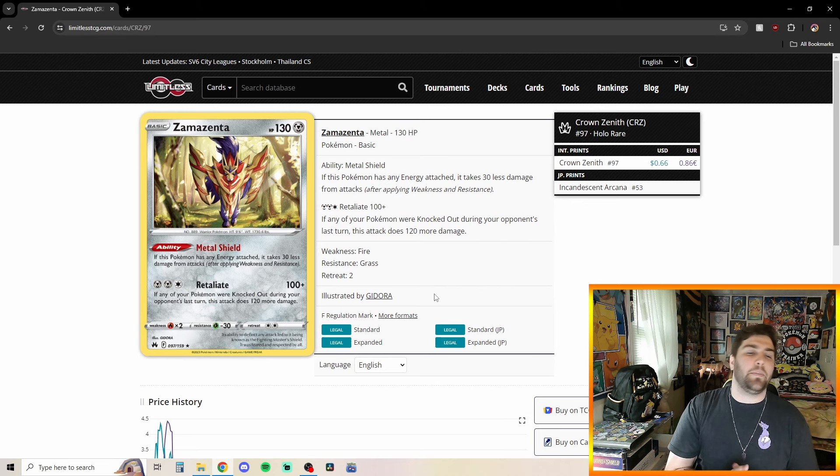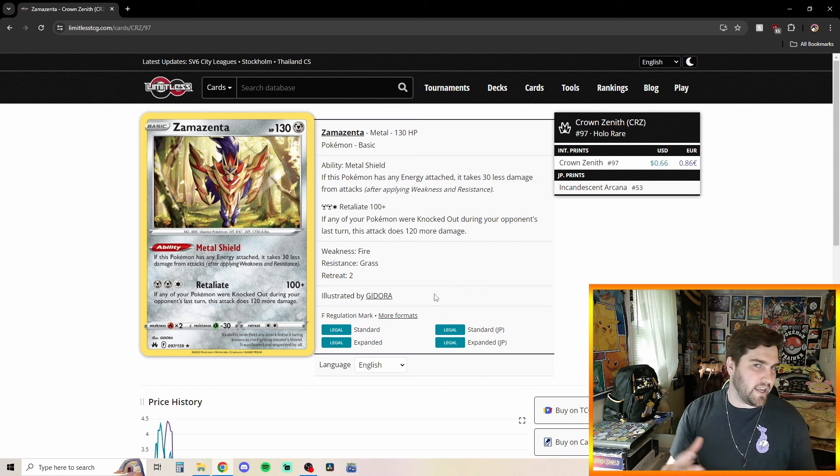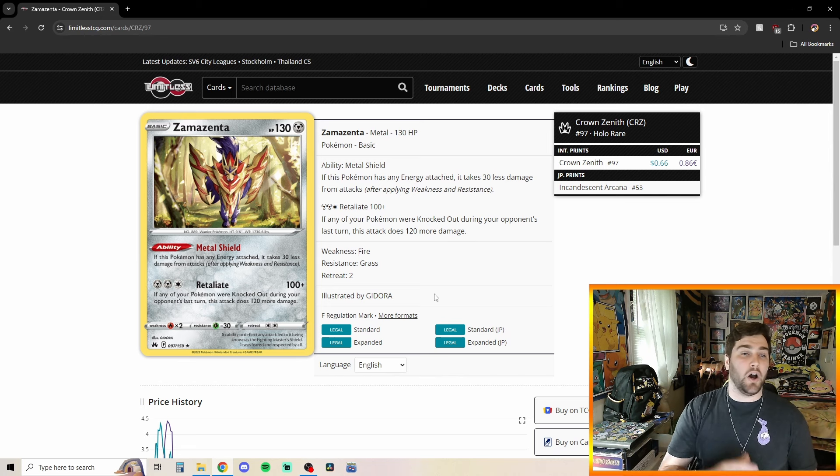We also play one copy of the Single-Prizer Zamazenta, with its Ability Metal Shield — if this Pokemon has any Energy attached, it takes 30 less damage from attacks, effectively giving it 160 HP. Its attack Retaliate for two Metal Energies and one Colorless does 100 plus damage, and if any of your Pokemon were knocked out during your opponent's last turn, this attack does 120 more damage. Being able to take KOs on Arceus Vs, Giratina Vs, and Lugia Vs with a Single-Prize Zamazenta is really, really powerful.